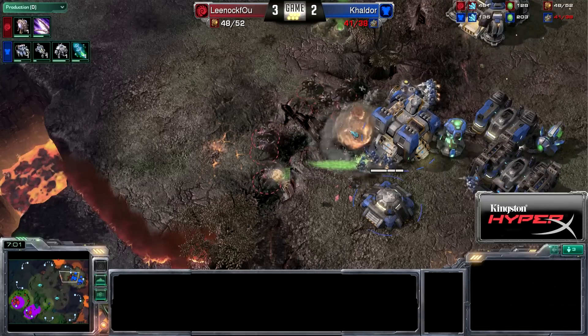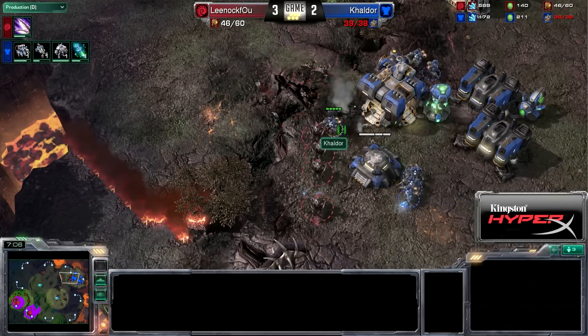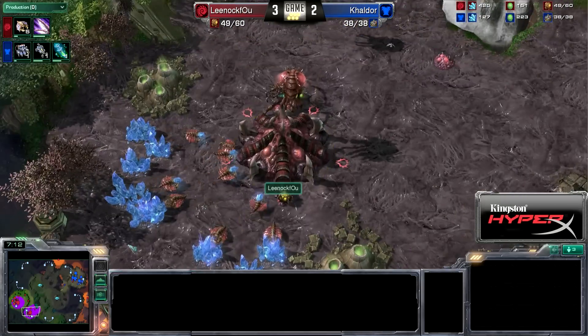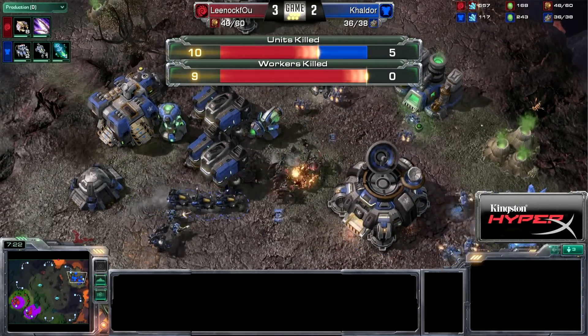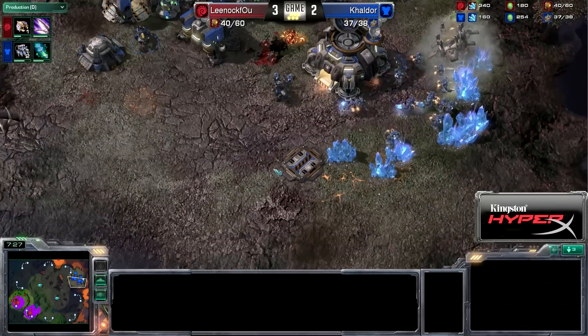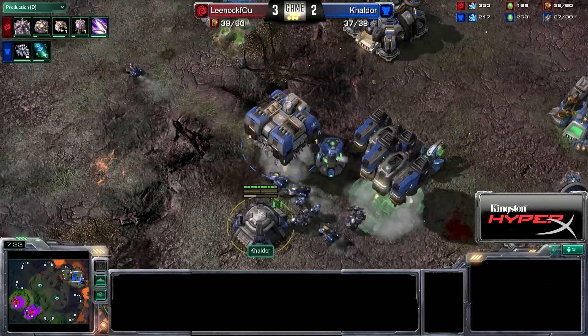The supply depot was almost down, and it goes down. He will be able to get in here and starts to deal a little bit of damage onto these SCVs. A lot of SCVs are being taken out. Those Hellions went away but they're actually going to come back here. Let's see how many SCVs he actually killed — nine, it looks like. Finally, these roaches will be cleared up. That is a huge amount of damage being dealt.